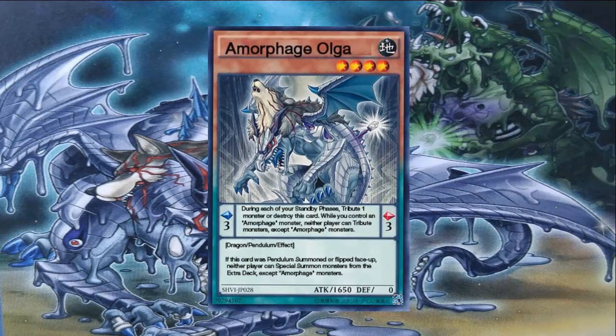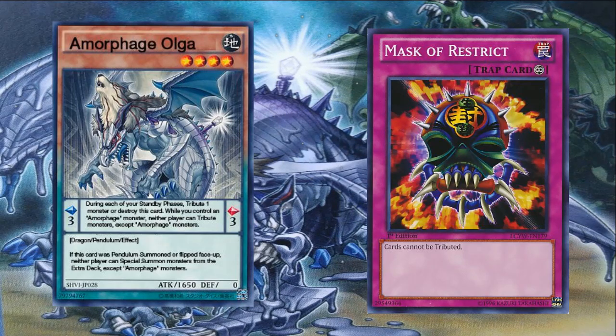Next we have Amorphous Olga, an Earth four-star, 1650 attack, zero defense, and a pendulum scale of three. Its pendulum effect: while you control an Amorphous monster, neither player can tribute monsters except Amorphous monsters. That effect is strong — especially with the new Monarch support, this slows Monarchs down unless they have Monarch Stormforth, which lets them tribute an opponent's monster. But besides that, it shuts it down. It's kind of like a Mass of Restrict — it stops your opponent from tributing, period, not just for tribute summons. So for Majespecter spell and trap cards that require you to tribute monsters, you can't tribute. Its monster effect is the same — opponent cannot special summon from their extra deck as long as this card was pendulum summoned or flipped face-up.